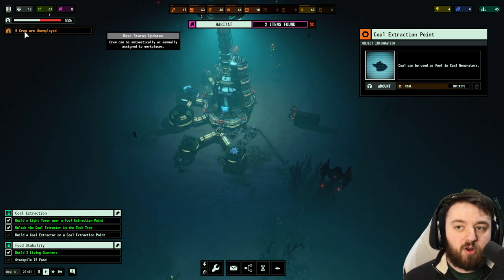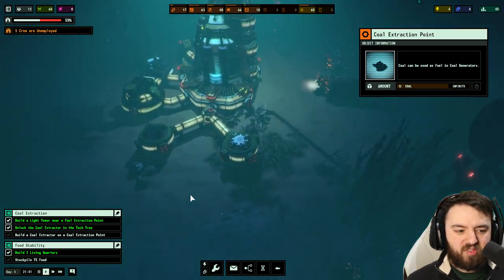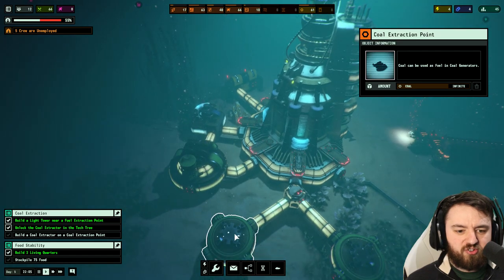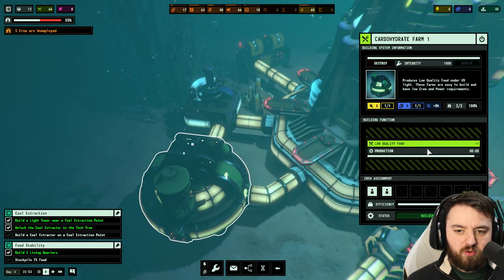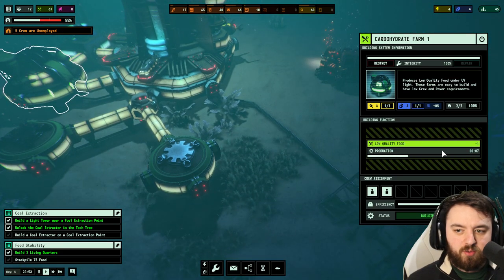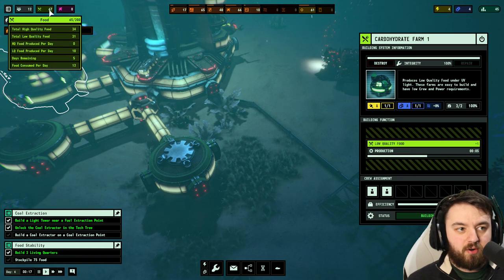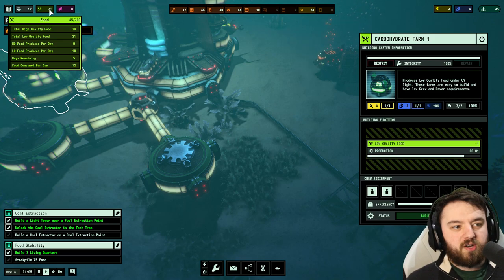We've still got five crew that are unemployed, but I'm sure they will live and we can continue on. How's the food situation going? Production is still going. You can click on any of these buildings to see their production — for example this one, every 10 seconds it's producing some food.